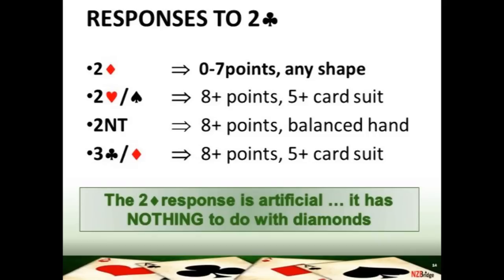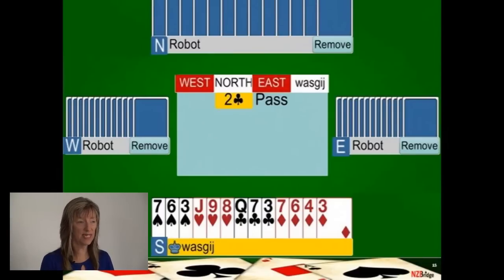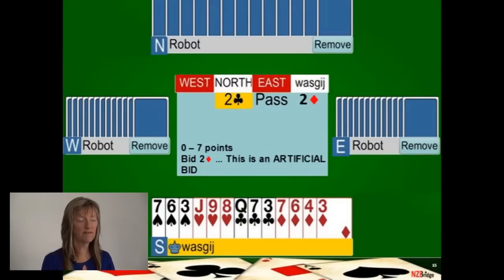Let's look at a few of these responses in action. On this hand your partner has opened two clubs with a powerhouse. You've only got three high card points, so your job is to communicate your low point count — bid two diamonds, the artificial bid saying your point count is between zero and seven. That doesn't mean you're not going to reach game, but you've given partner the crucial information they need on the strength of your hand.